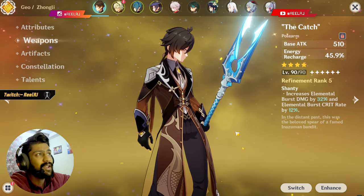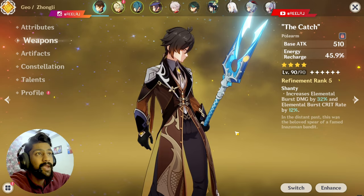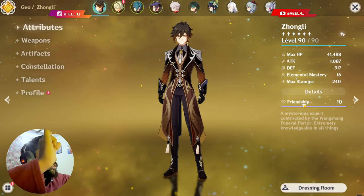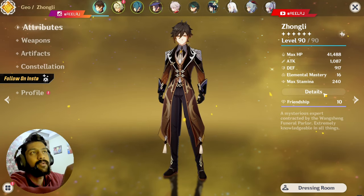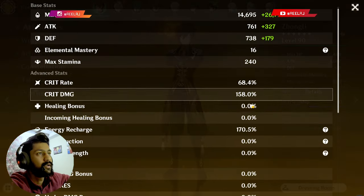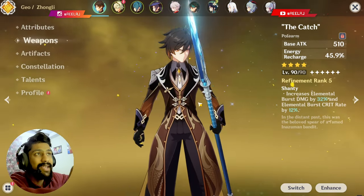That's enough for a character like Zhongli because, in my opinion, Zhongli is not made to deal high damage — he's made to provide a proper strong shield. Having 40,000 plus HP with stats like 68% crit rate and 158% crit damage for an F2P player is very insane. If your Zhongli has this kind of build — 40K+ HP, 1000+ ATK, and a good crit ratio — that's the god-level build.